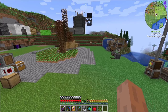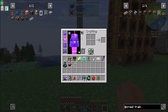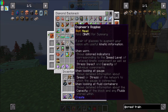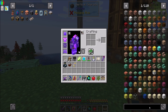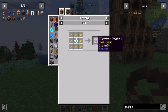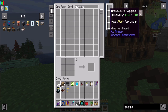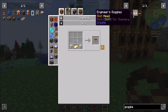Anyway, let's get into Create today. Let's start building some contraptions. It's been a really long time since we've looked at Create. I want to get my engineer's goggles on — I assume I've got some somewhere. There is an engineer's goggles curio, AR goggles for advanced peripherals, engineer's goggles from Create, and Traveler's goggles from Tinker's Construct.